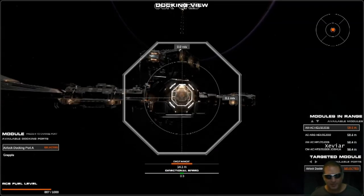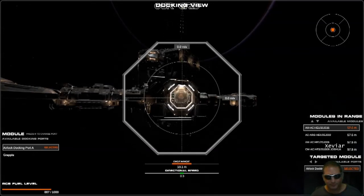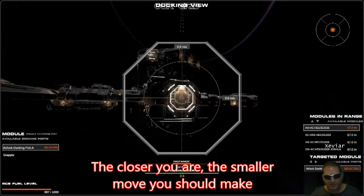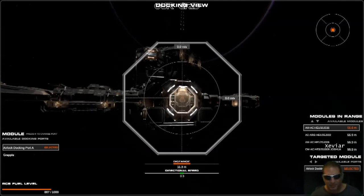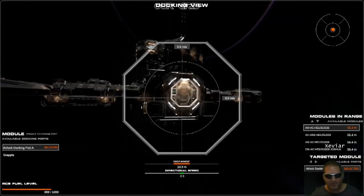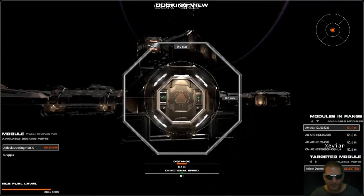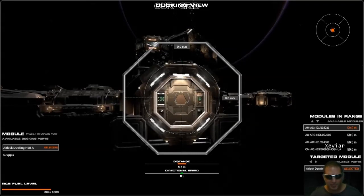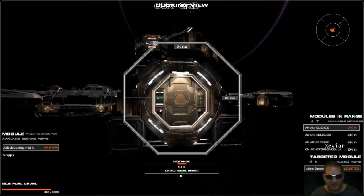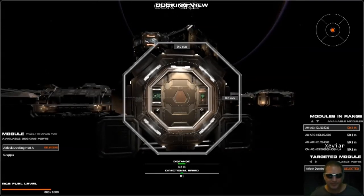I'm going to move over a little bit to the right — a little bit of Spacebar, a little bit of A. The closer you get the smaller the moves you want to make. I can tell I need to go to the right, and I have to mouse over to get my angle right. It looks allowable — let's go in for it. Six meters out, total directional speed at 0.2. I gave it a couple taps of C, then Spacebar, then one tap of A.